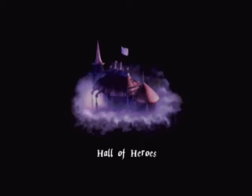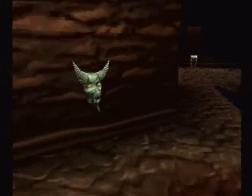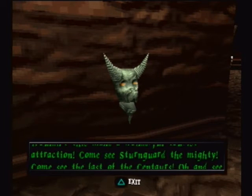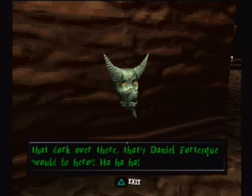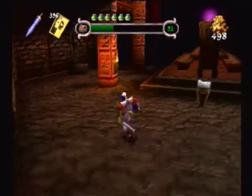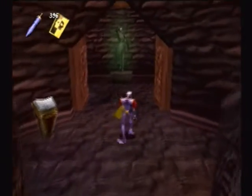Let's go ahead and go get that. Up until now we've been getting rewards from the first floor, and then we opened up the second floor. A statue jokes: Wouldn't this make a wonderful tourist attraction? Come see Stengard the Mighty! Come and see the last of the centaurs! And see that dork over there? That's Daniel Fortescue, would-be hero! Before I'm so rudely interrupted — we've gotten rewards from the first and second floors, but there's always been this door back here that's been closed. Now it's finally time to see what's behind here.